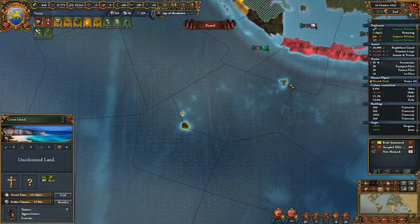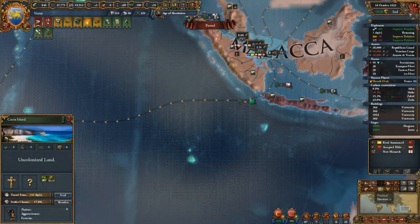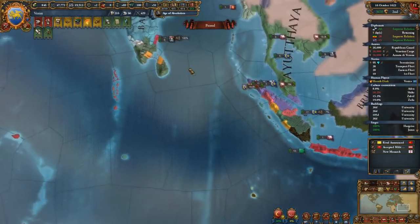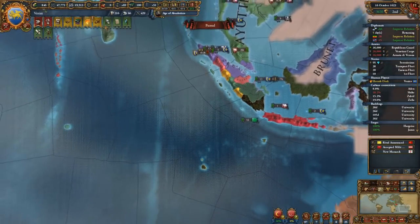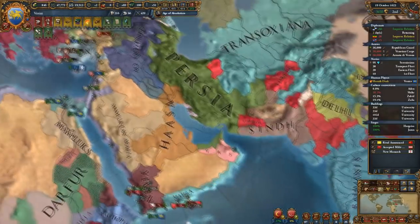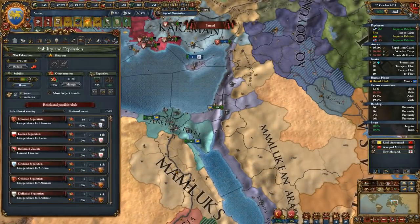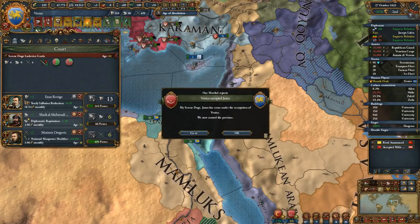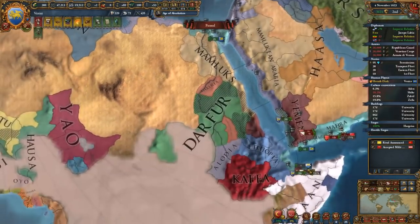We'll colonize these places. This actually belongs to Coromandel - nice. Let's send our colonists over here. If I can get more Coromandel places that's going to be okay. That's also Coromandel. Interesting - Christmas Islands. We'll see what we get from the expansion stuff, but this also means I have to push for admin points. It should allow us to breeze through the idea group fairly quickly, I hope.